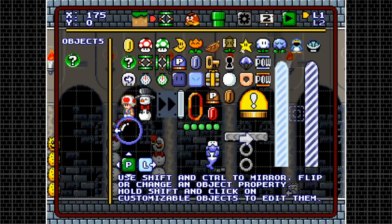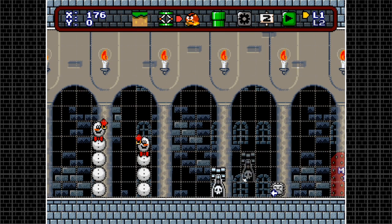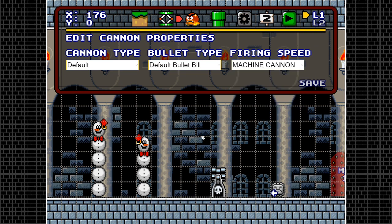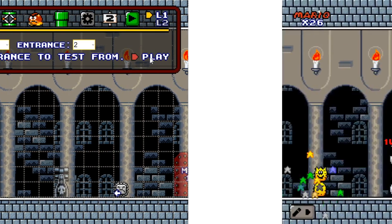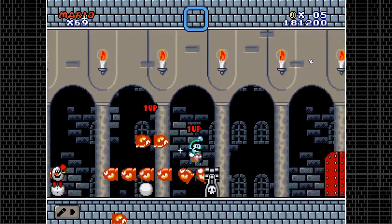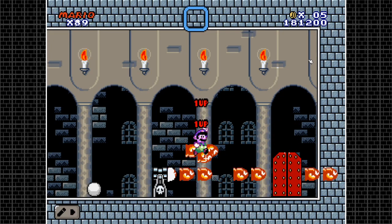Let's change the blaster to machine cannon mode — it literally means a minigun of Bullet Bills. It's absolutely insane. I only recommend this as a sole enemy in one specific area; it's that overkill and might cause performance issues. Be absolutely responsible with this. Let's test it out — look at that! It's absolutely insane but also makes for a very easy 1-up generator.